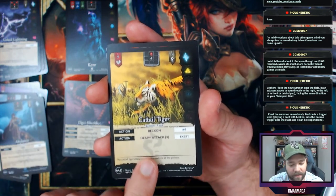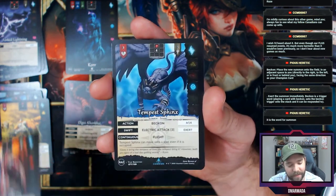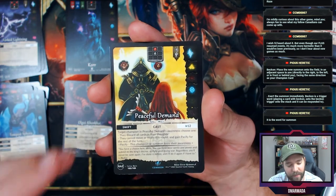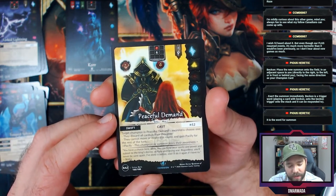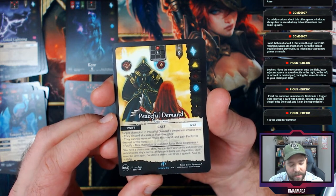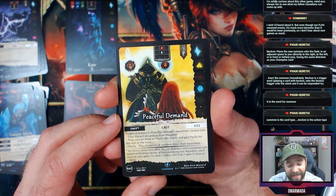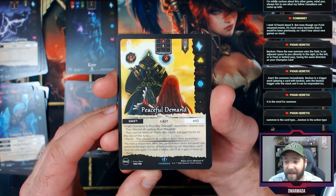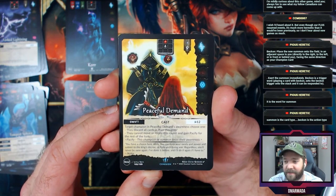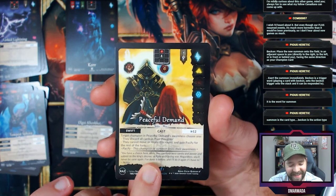Cattail Tiger, Merciless Beating, Tempest Sphinx. Peaceful Demand — target champion in its awareness chooses one. I love choose-one cards. It's a spell, swift cast. They can discard all cards in their hand — 'thoughts' means hand — or they cannot move or rotate this round and they gain Pacify, which means they lose their awareness.